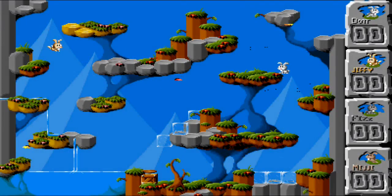Jump and Bump is a very basic kind of arena game where everyone gets a bunny, and you jump around and try to land on each other's heads.